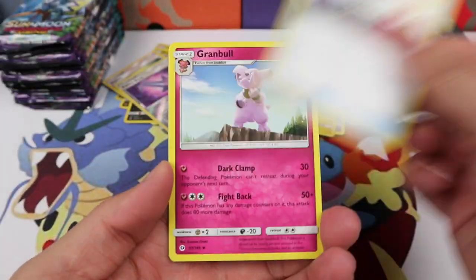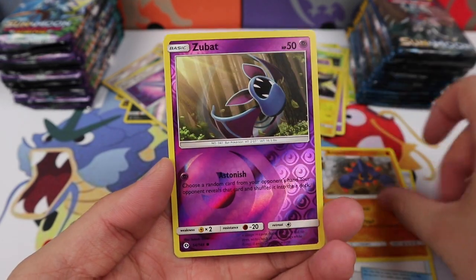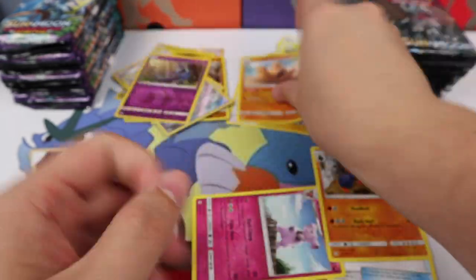We have Pokemon Catcher, a Granbull, Bulldor, Zubat Reverse, and a Palosand.